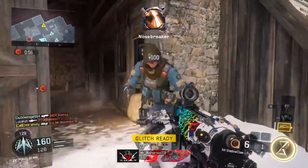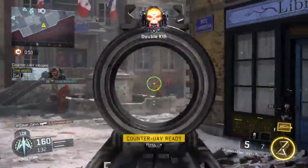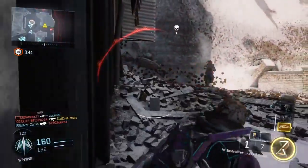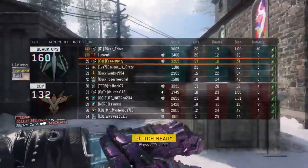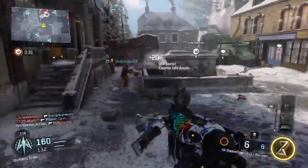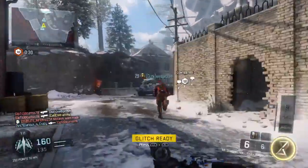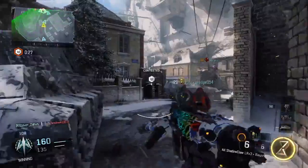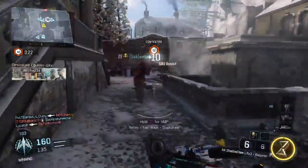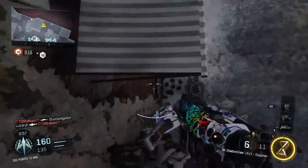We're still getting the spawn back here — that's pretty crazy. How did none of those hit? There's so many people up here. Crossbow to the head! This isn't good — I know he's around here. Did you get him, teammate? Nice. This guy's gonna run all the way around and he's just gonna get stabbed.